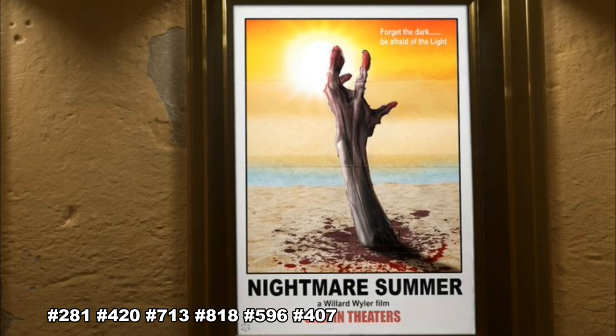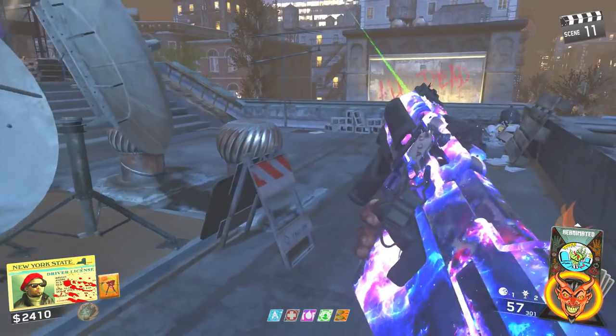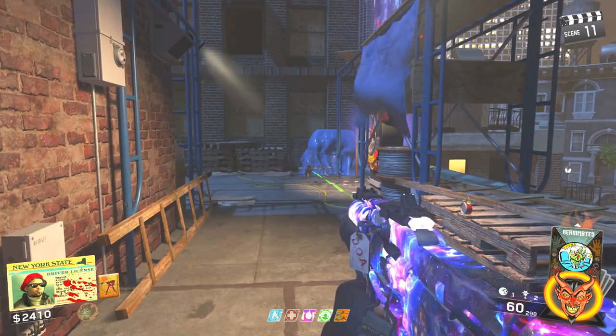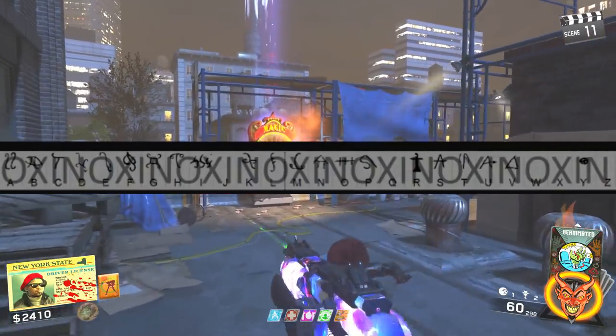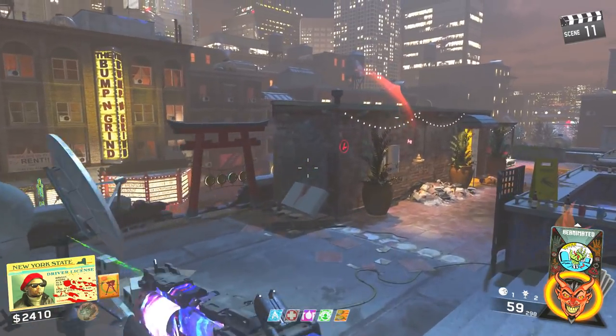Once you have your poster, take it to the rooftop and place it on the spotlight. It will reflect onto a window, making an X. Shoot out the window the light reflects onto with an explosive weapon. After that, a set of ninja zombies will spawn in. Once they are killed, you'll see red symbols on the rooftop, each with a different letter. Use the included key to translate them — match up the small symbols with their corresponding letters. You need to spell out a word using these rooftop symbols.